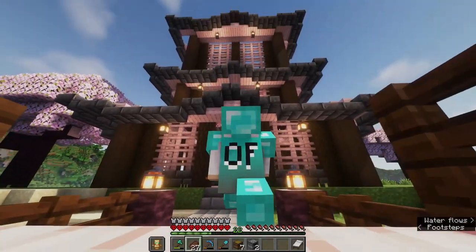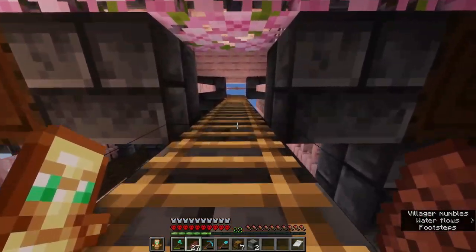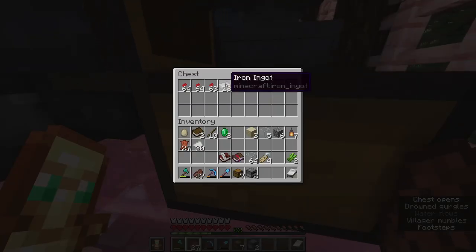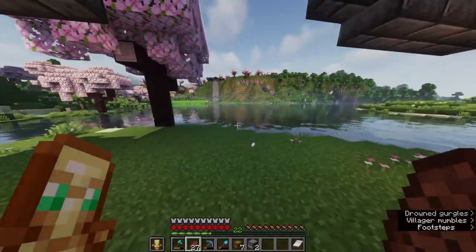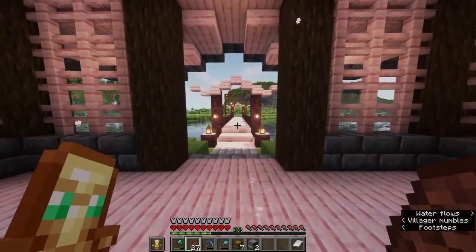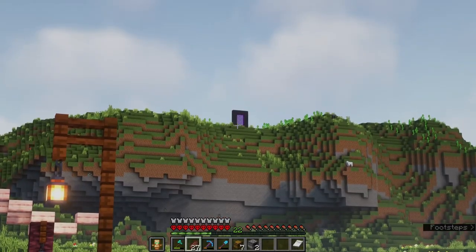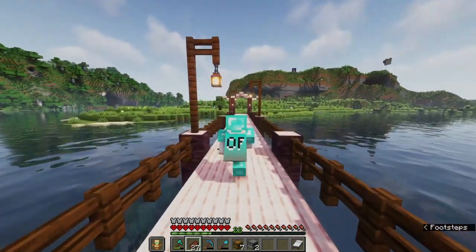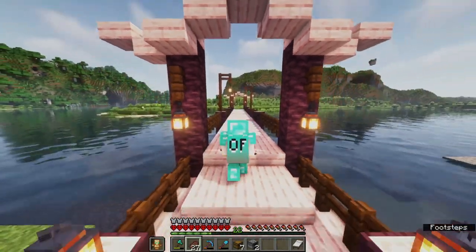We've arrived at our second temple, which is the iron farm temple. This is an iron farm built into a temple — I built the iron farm first, built the temple around it, and then spawn-proofed it for the golems. As you can see it does produce iron and it's a very nice little build, using a lot of cherry grove with dark oak and deepslate instead of stone brick. Over here we have a bridge that will lead us all the way to a portal — that portal takes us to the nether roof. There's nothing on the nether roof yet, but we built this nice bridge with a very Japanese theme and it's looking really really good.